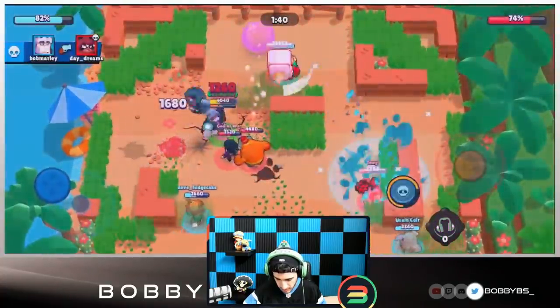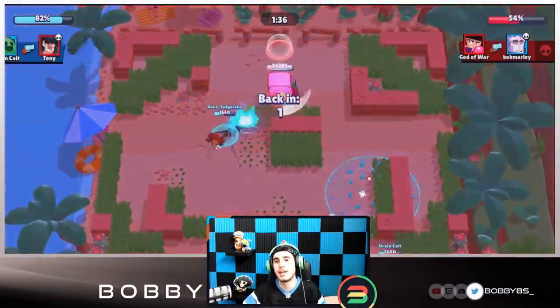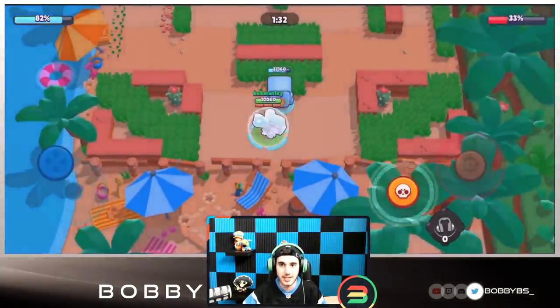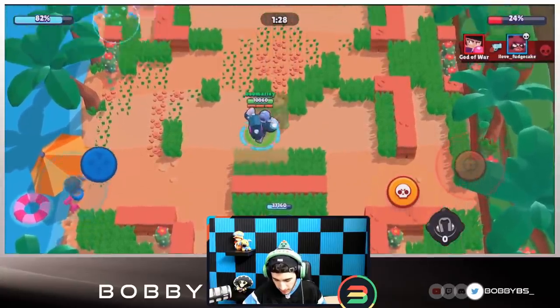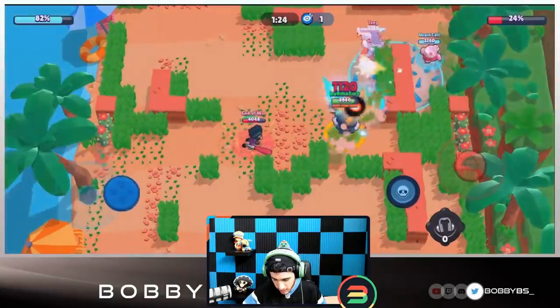We're going to get another kill over there. Unfortunately we can't take out both the Bear and the BB, but we do have a Hyper Bear storming on that safe doing a ton of damage, so things are looking really good. Moving up to the middle grass, we're able to get this Bull really easily.